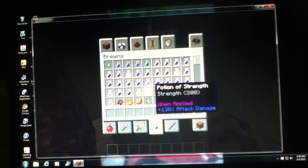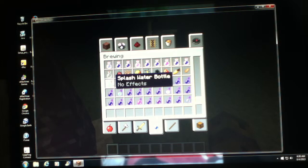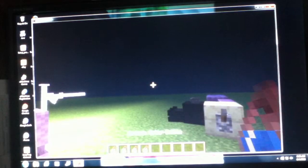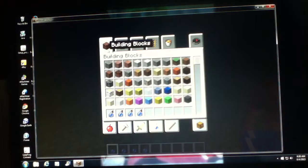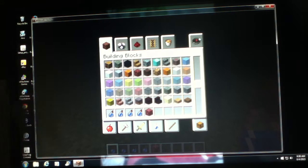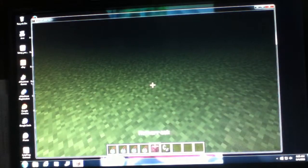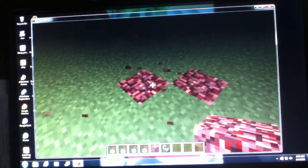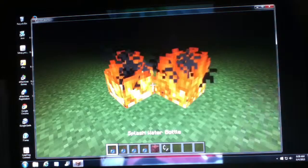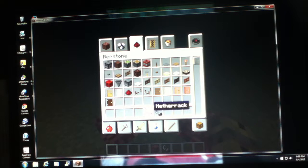The potions are kind of buggy at the moment - they're all purple or blackish or something like that. But if you haven't noticed, they have splash potions of water bottles, which is kind of weird. Mundane potions, thick potions, and awkward potions - none of these have effects. But something cool that you can do: we get some netherrack and flint and steel. If you light this on fire, and if you take a splash water bottle, you can actually throw it at the fire and it puts the fire out, which is kind of cool.